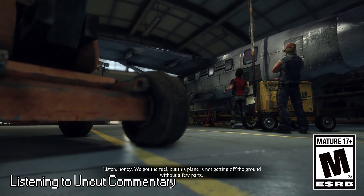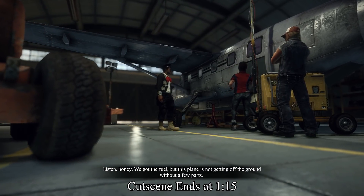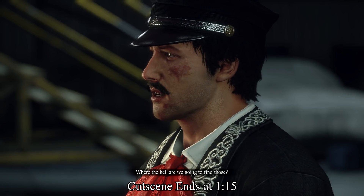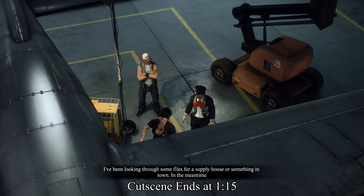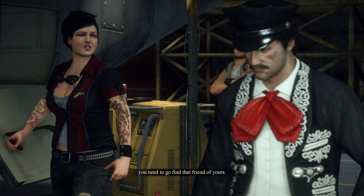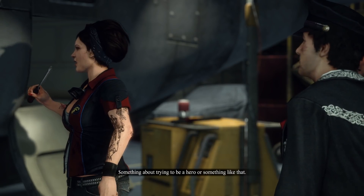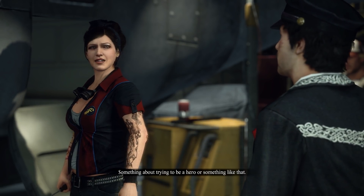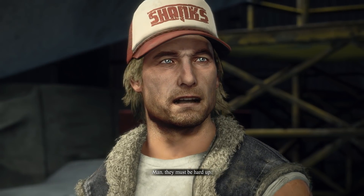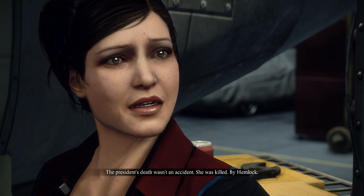Plane! Listen, honey. We got the fuel, but this plane... We need a rudder, a flywheel, and an altimeter. Where the hell are we gonna find those? I've been looking through some files for a supply house or something in town. In the meantime, you need to go find that friend of yours. So we gotta find parts and a friend. We also have to find parts of a friend. It's very morbid. Why can't nothing be simple?